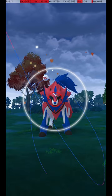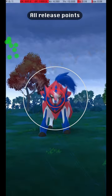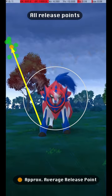If you release the ball before the catch circle is visible, then when it reappears, the catch circle will still be the correct size for the excellent throw. This shows all my excellent throws at once, along with what I would recommend as a release point.